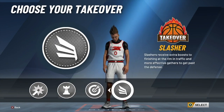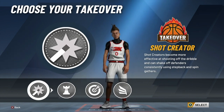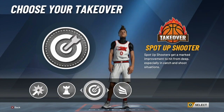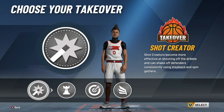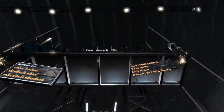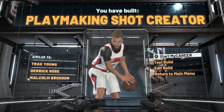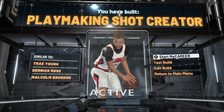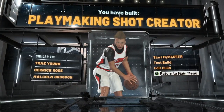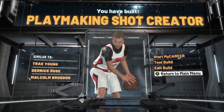Now for your takeover, you get four to choose from. Shot creating is probably your best in general. Playmaking is the most fun because you get to break ankles. Spot-up shooting means you'll never miss a shot in takeover — you literally will not miss. In slashing, you'll get fun animations on other people. Select the takeover that you think you'd have most fun with, or just in general what you want. Make the build and now you have a playmaking shot creator — the best guard build in the game right now.